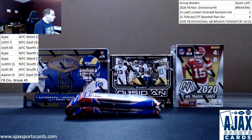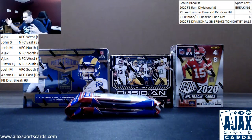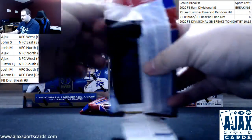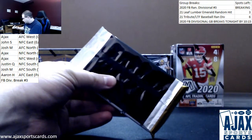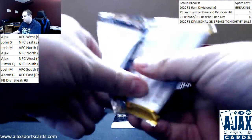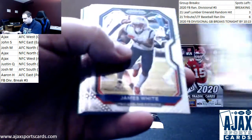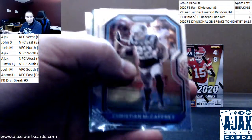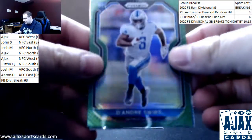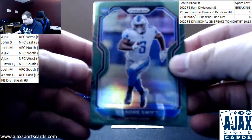All right, we're going to get this one going. Starting off with Prism. All cards are shipping, guys, so anything notable I'll point out. Got a green rookie — DeAndre Swift, nice one for the Lions. Green Prism rookie, looks to be in pretty good shape. Lions are going to be me.